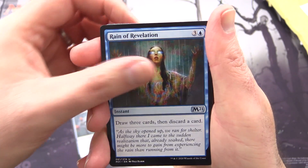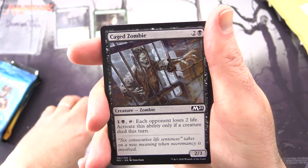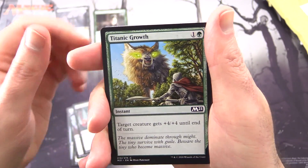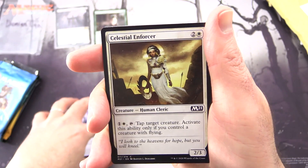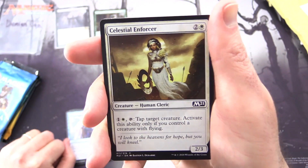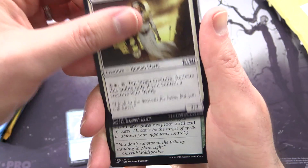Uncommons include Reign of Revelation and Tavern Swindler. In the commons we have Caged Zombie, Sanguine Indulgence, Titanic Growth, Makeshift Battalion, Opt, and Celestial Enforcer — a Human Cleric, 2/3 for 3. Pay 1 and white, tap: you get to tap target creature. Activate only if you control a creature with flying.